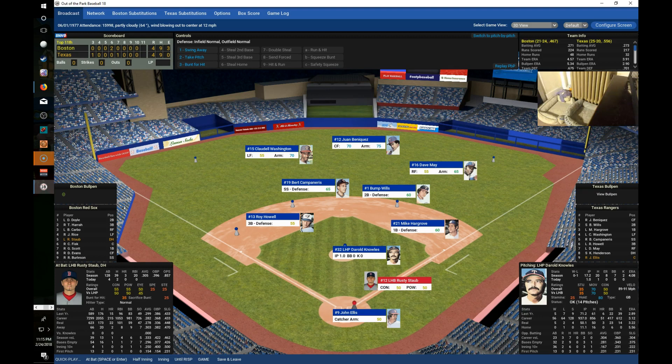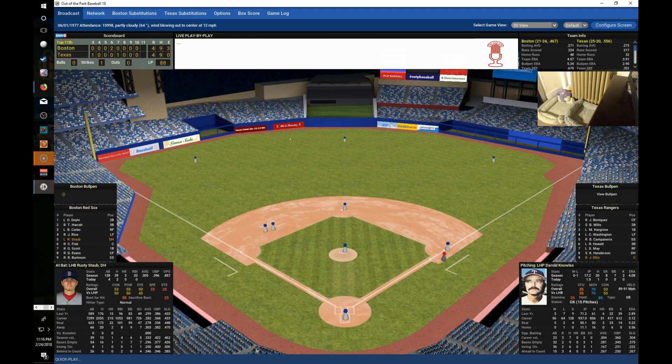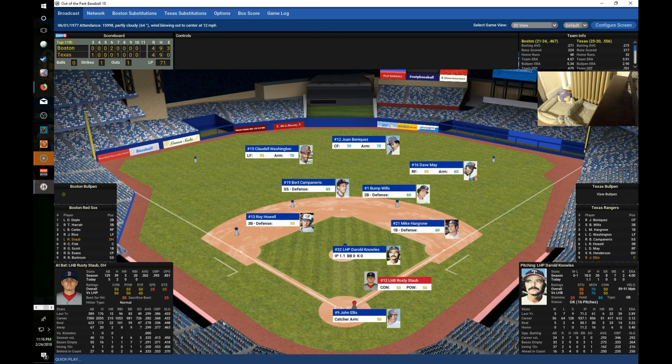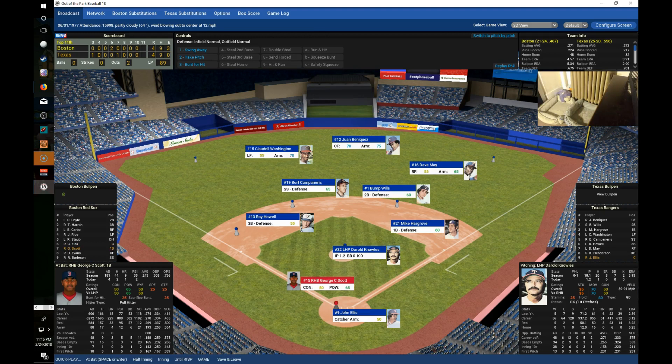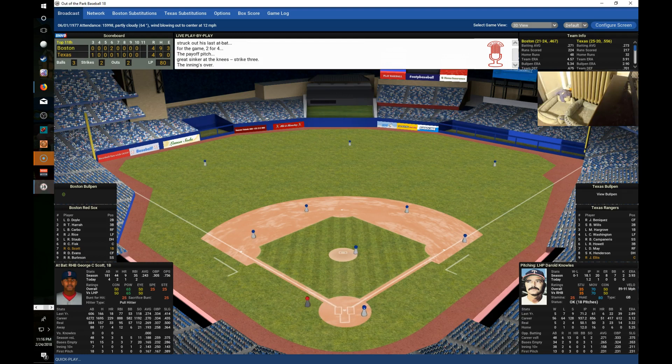In the 11th, Knowles returns for the Rangers. Staub pops up to Howell for out one. Fisk blasts one to center but Beniquez makes the catch for out two. Scott, who hit a two-run homer earlier, strikes out. The Red Sox go in order in the 11th. Gossage returns for the bottom of the 11th.